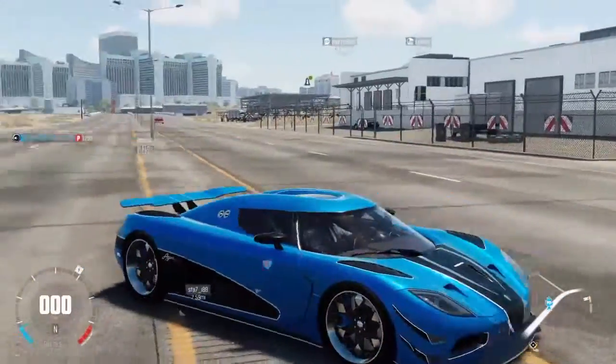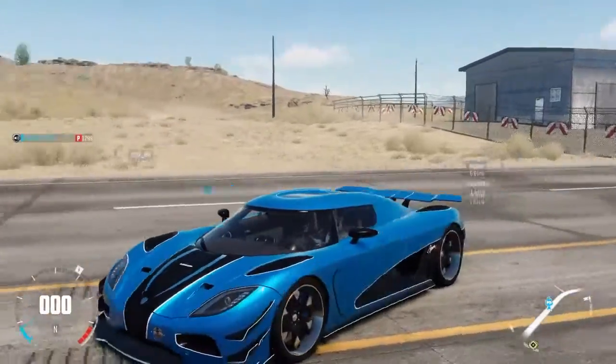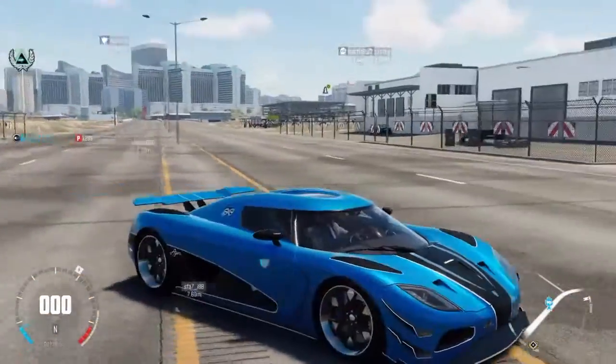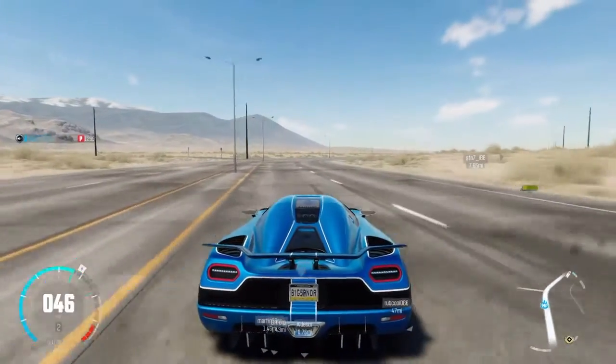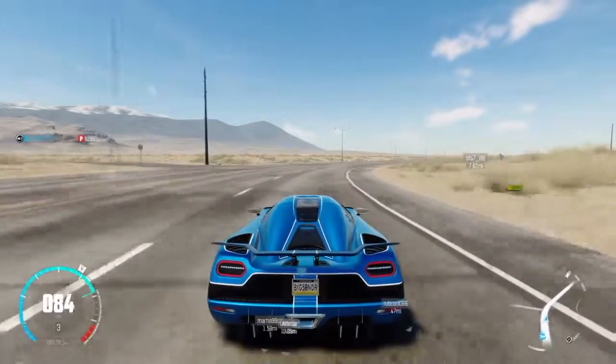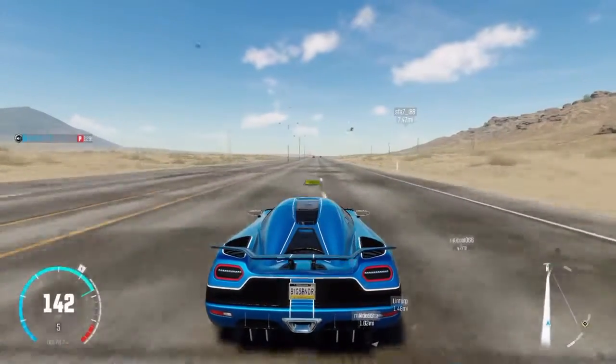We are back with the next car — it is the Koenigsegg Agera R. Mine looks actually quite cool, I think. So this car, in real life, actually overtook the Bugatti Veyron Supersport for the world's fastest road car, though I don't think it does anymore.